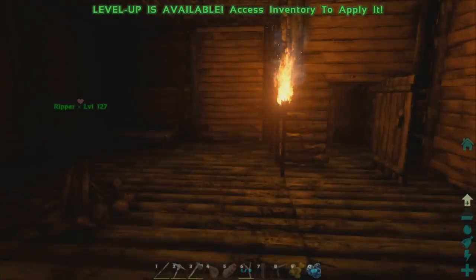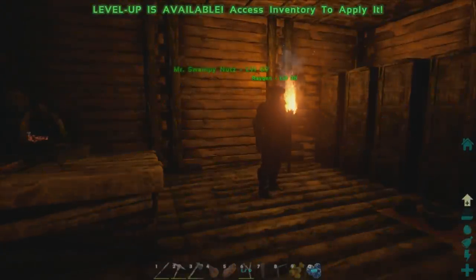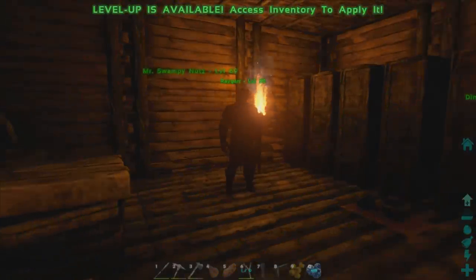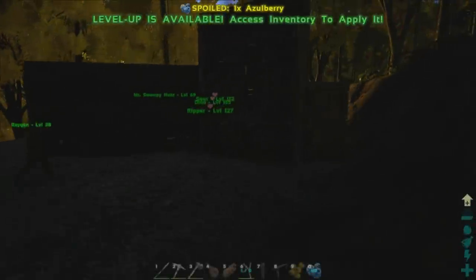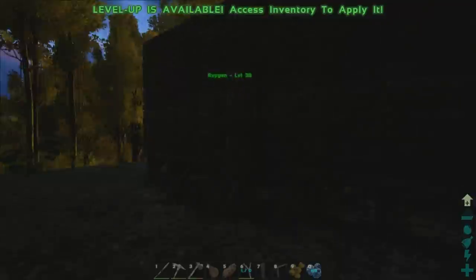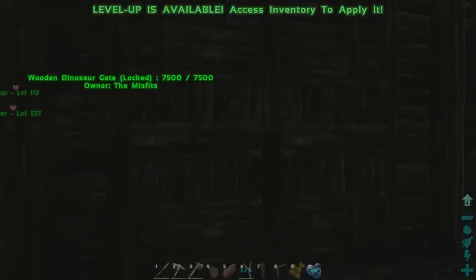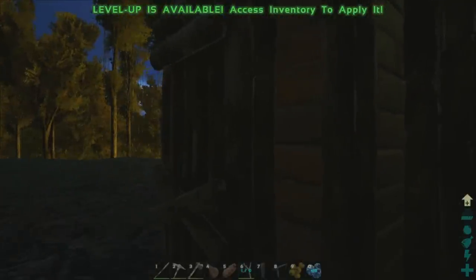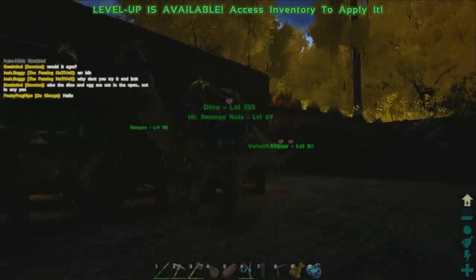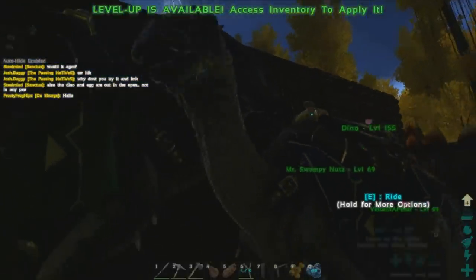Let's at least go out and explore — maybe see if we can find or meet some people, see some awesome dinosaurs. Let's just go out and journey around. I can actually make you a gun if you want. I'll go out into the world with a Velociraptor and a firearm — sounds really good.